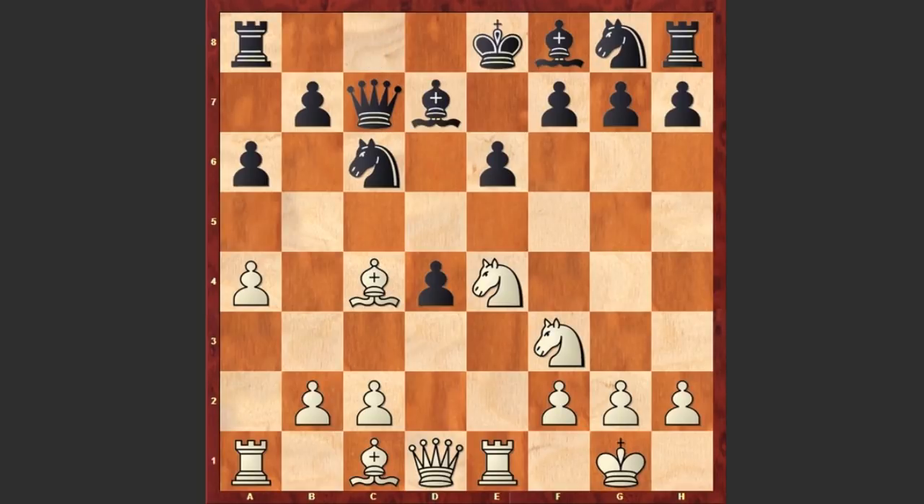Knight e4, bishop d7, knight takes d4, bishop e7 — well, actually castling queenside would have been better, but we see bishop e7, which allows this beautiful tactical shot: knight f5, sacrificing the knight and creating some dangerous threats.